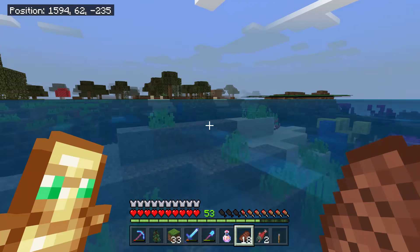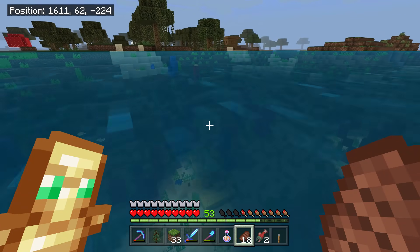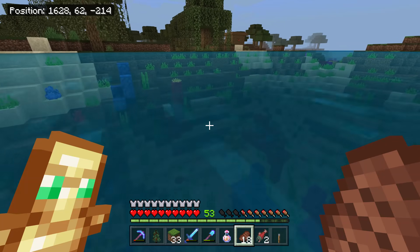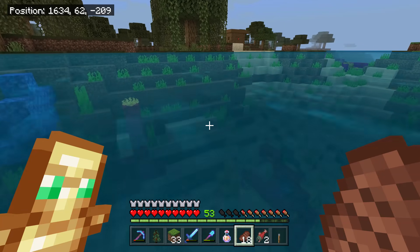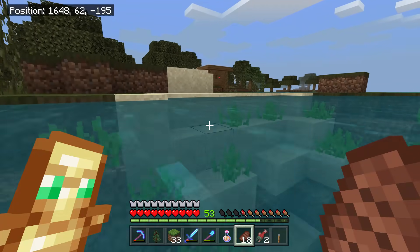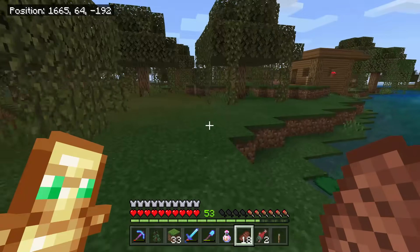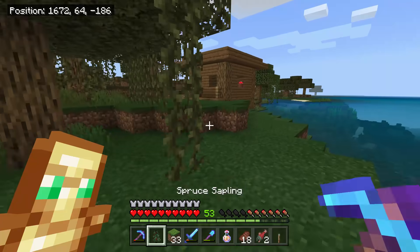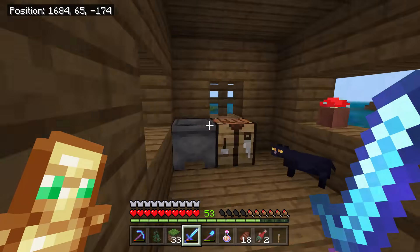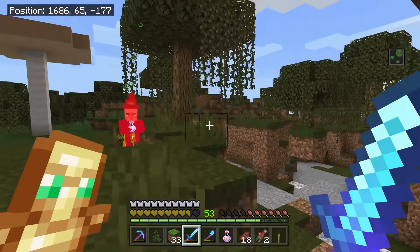If you can just see in the corner, there was actually another witch hut right next to the coral reefs, so I went to get any loot that I could from there. I made my way across the warm water and eventually got to the second witch hut. Unfortunately, these witch huts weren't next to each other — that would have been pretty awesome, we could have got a double witch farm going. But I'm pretty sure I'll be able to find a double witch hut around and about.